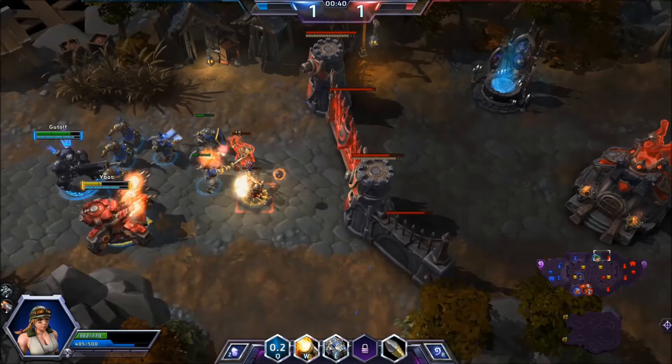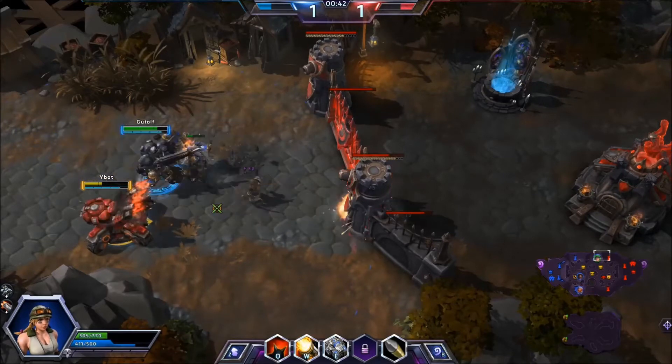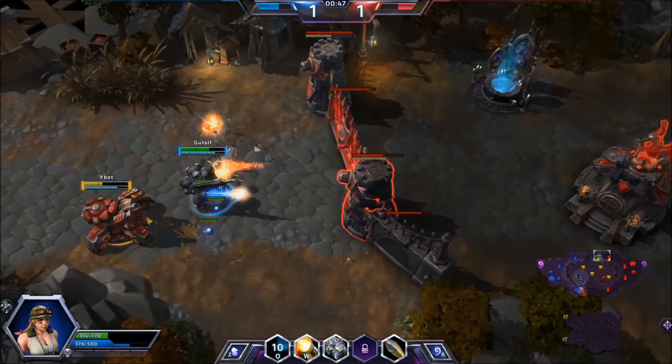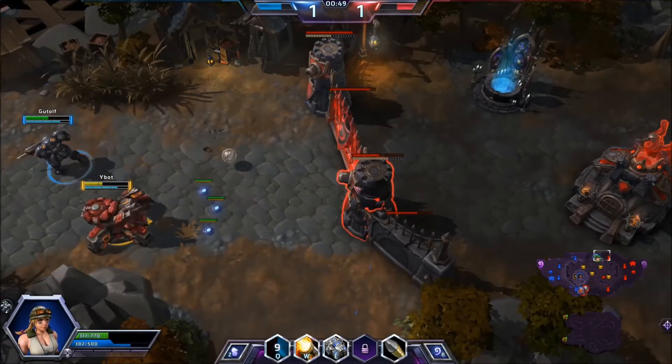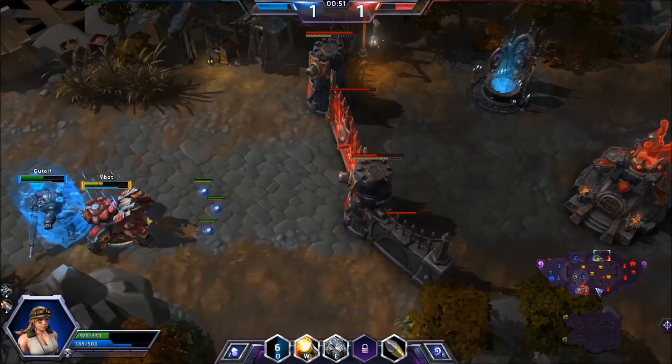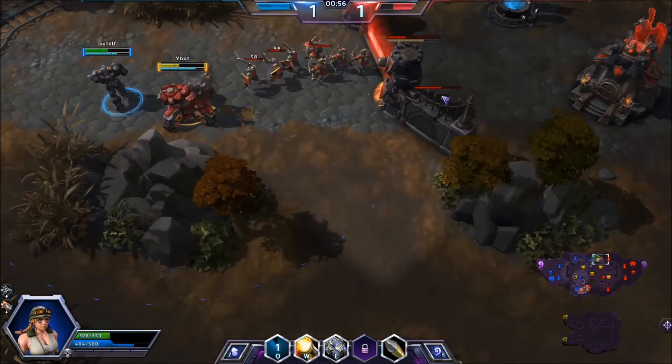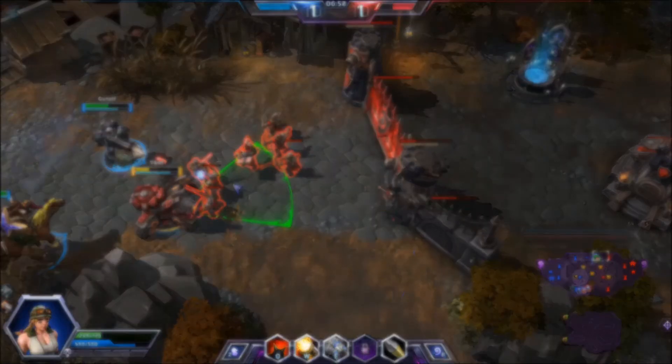Right now she can do a decent amount of damage to the towers at level 1, and if she gets hit, she starts taking damage. The question I have for you guys is, when Sgt. Hammer gets to max level, does her ability need to be sorted out? Because as I'm going to show you, it's a little ridiculous.